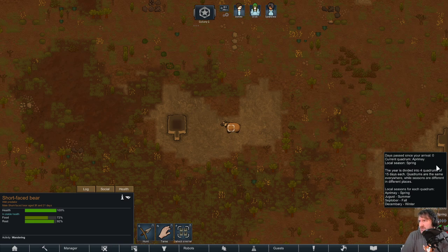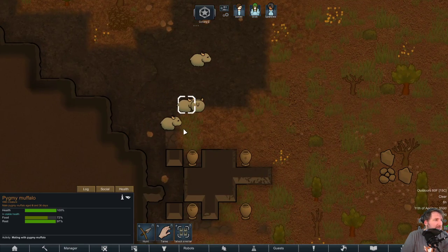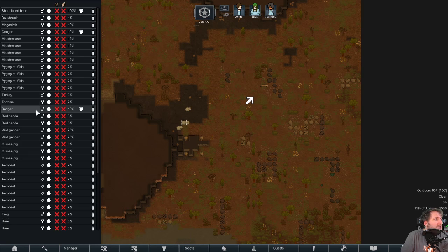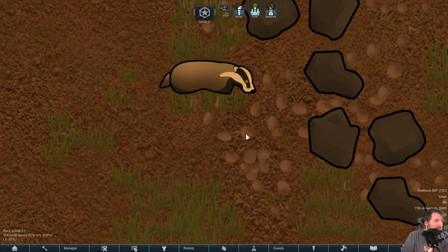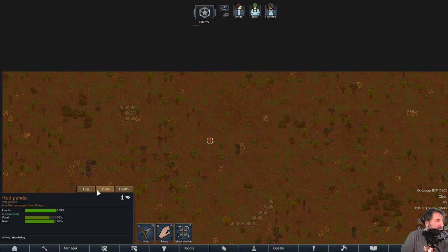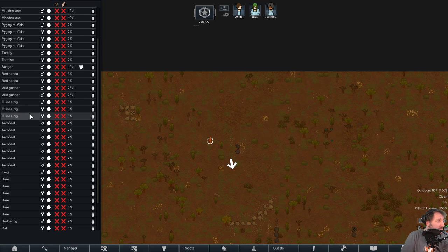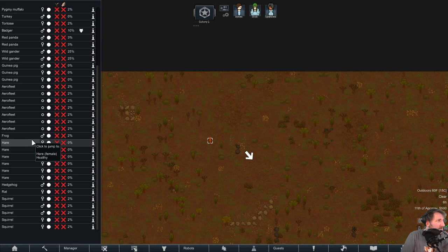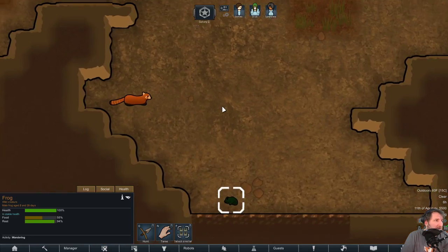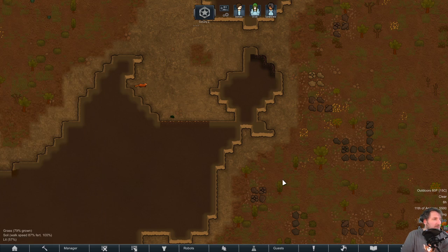Checking what's around: a bottomite, megasloth, cougar, pygmy muffalos — they're so cute. Turkey, tortoise, badger — it's a European badger not a honey badger. Some red pandas, a couple of male geese with a 25% revenge chance — amazing. Kitty pigs, arrow fleets, a solitary frog who does not look happy. Hares, hedgehogs, rabbits, squirrels — some stuff we can hunt.